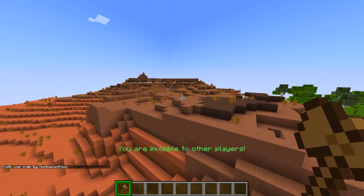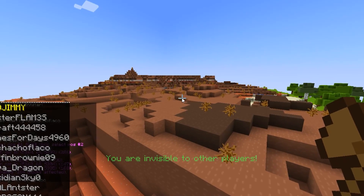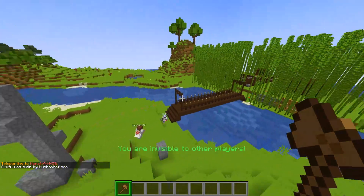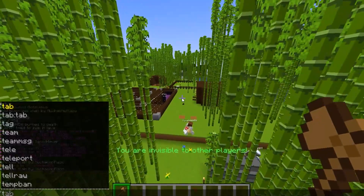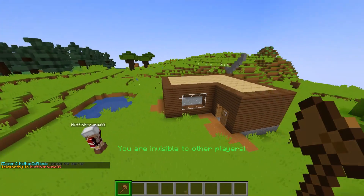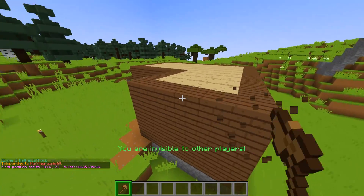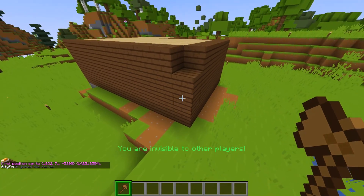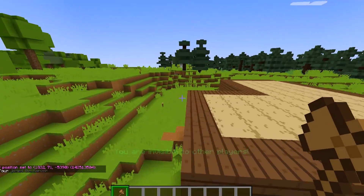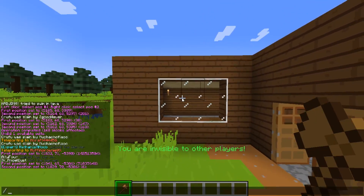We're gonna TP to somebody — there are a lot of new people on the server which I'm happy to see. Some guys are beefing so we gotta find somebody by themselves. MuffinBrownie9 — let's see what she's up to. Oh, this is perfect. I could technically delete this entire house right here, but I don't want to be that guy, so I'm gonna do something a little bit more interesting.